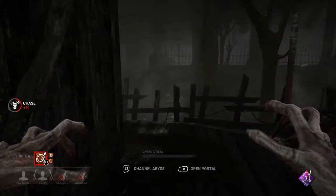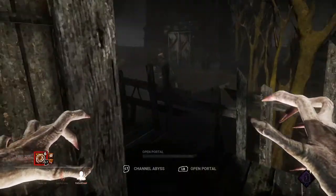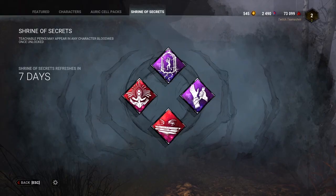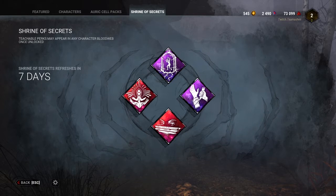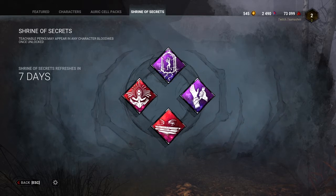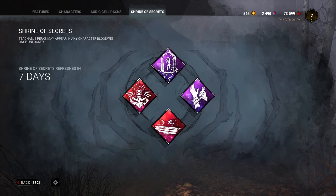If you're wondering, all these people were standing around — it's really hard to do this. I'm not a Demogorgon main, so they helped me get this one done and I appreciate their time. And that is a breakdown of this week's Shrine of Secrets. I hope this helped you not pick Self-Care. Hopefully you found something that you like, and hopefully this gives you a lot of information to help you unlock some of these and possibly use them in the future.